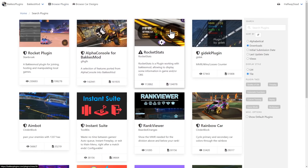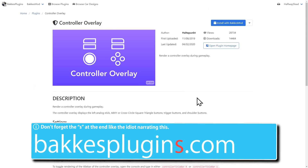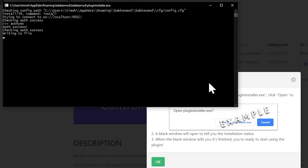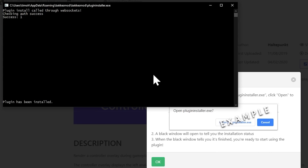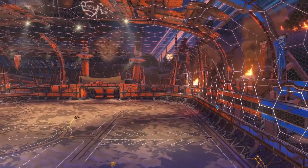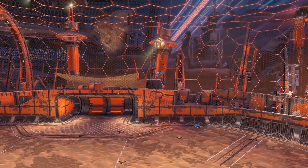Thankfully, nowadays the installation is as easy as two clicks. Just go on bakkesplugin.com, find a plugin you like, click 'Install with Bakkesmod,' open Plugin Installer Xer and it should already be working. I'll be talking about some plugins during the rest of the video, but those are far from the only good ones, so make sure you check out the website.